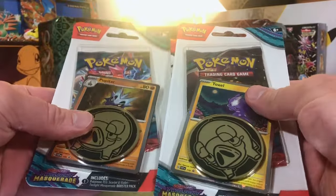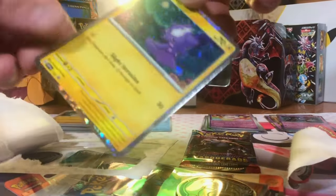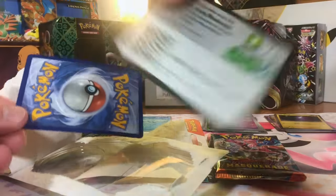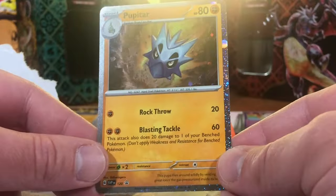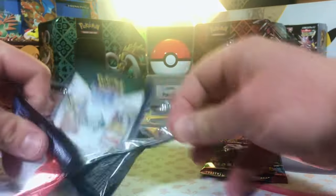All right, next up we're going to get into these single pack blisters. And here is a code card. And a Toxel Hollow Promo — very nice. And your code card. And a Pupitar Hollow Promo. I'm excited for our first big pull of the day.